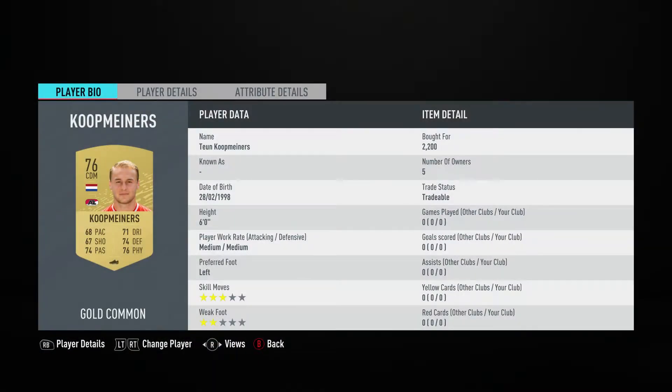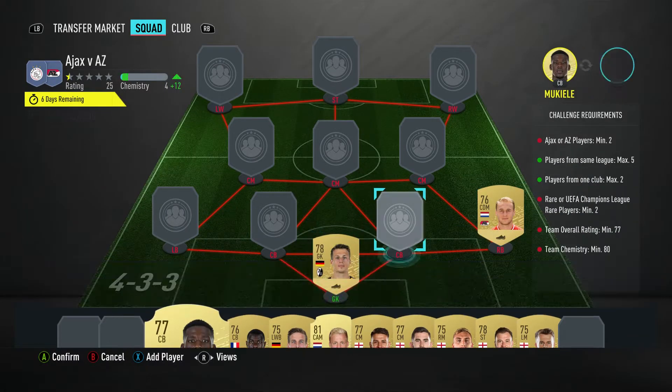In the right back, which is the CDM slot, it's Thijun Kupemainers. Pulled for 2,200 — plays for AZ in the Dutch First League and is from the Netherlands.